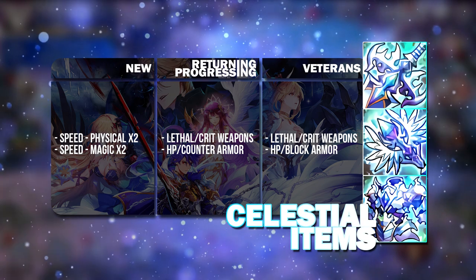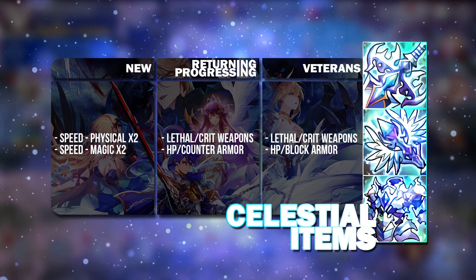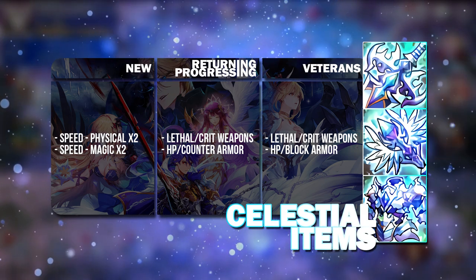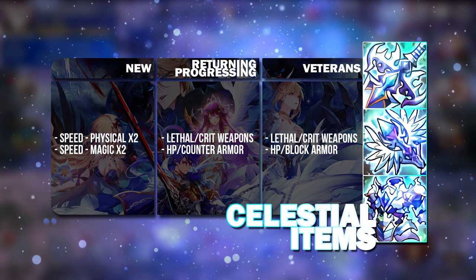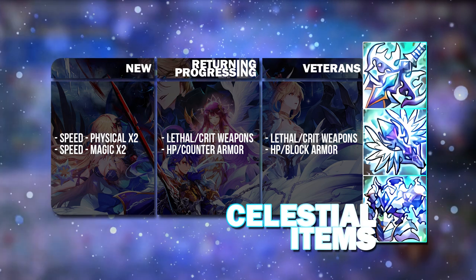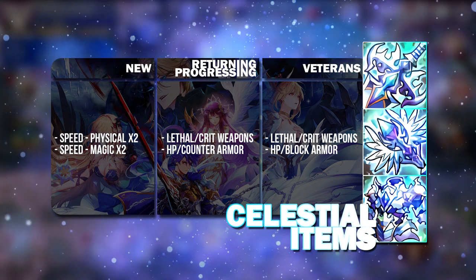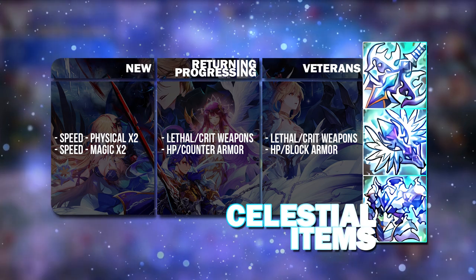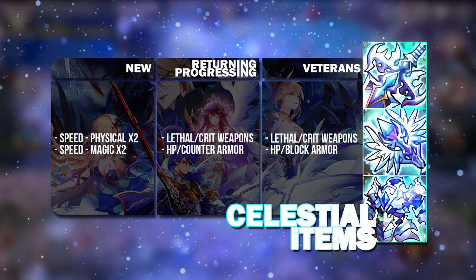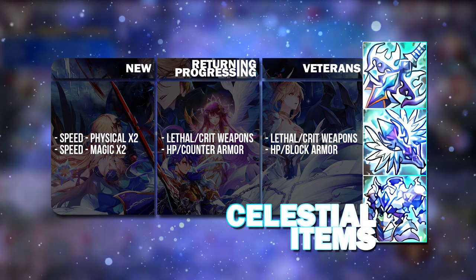For veterans, it's just about collecting more lethal and crit weapons because of the stamping. Stamps are so important right now — sometimes you may have more Celestial Essence than you have equipment to stamp on. So you want a variety of gear with different kinds of stamps so that when the meta shifts or new heroes come out, you can give those heroes the appropriate piece of gear with the right stamp on it.